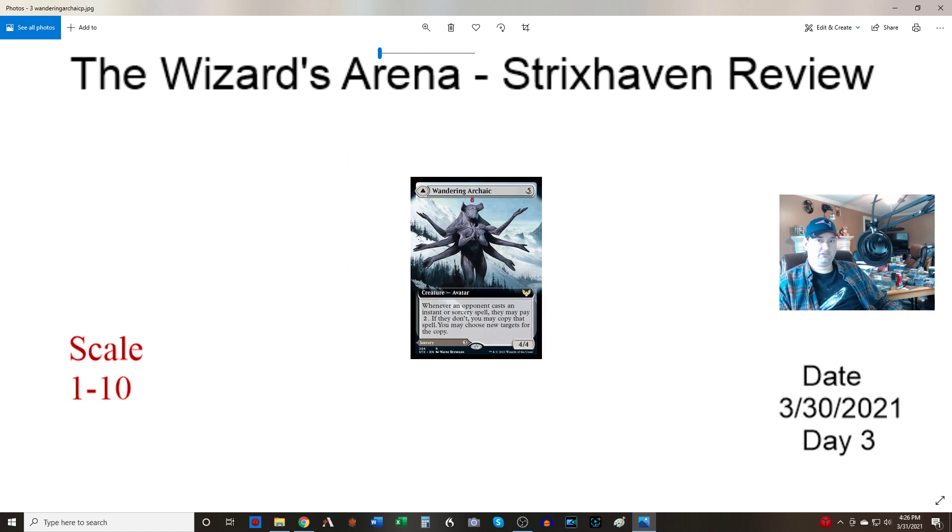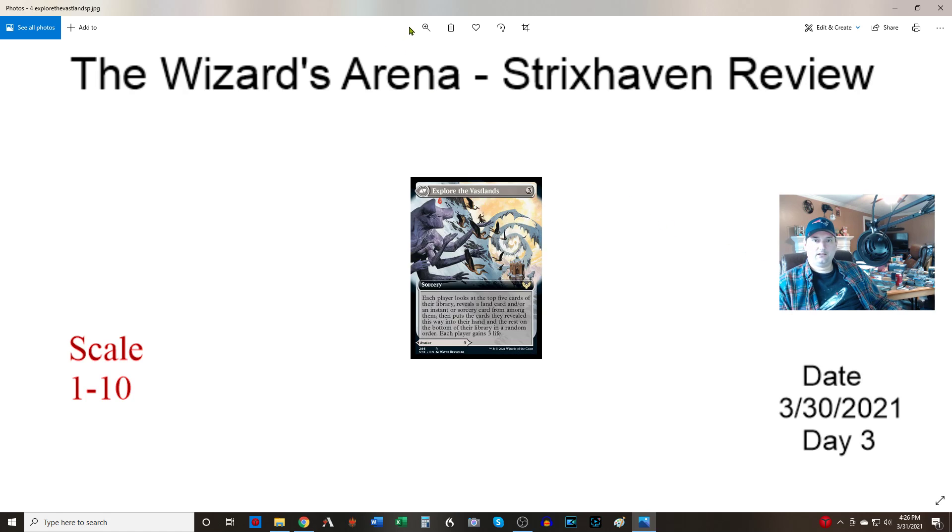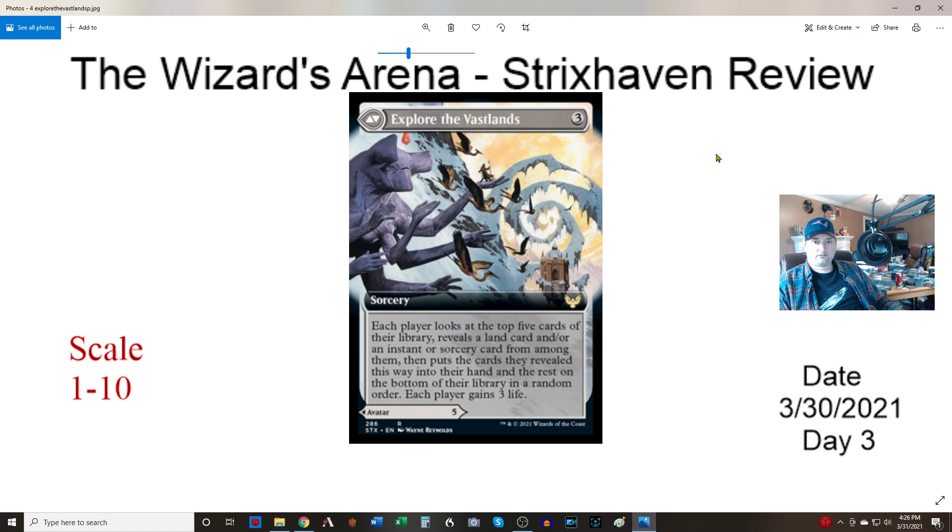And he flips. The flipside is Explore the Vast Lands — three colors. Each player looks at the top five cards of their library, reveals a land, instant, or sorcery from among them, puts those revealed cards in their hand, and the rest go on the bottom at random. Then everybody gains three life. The sorcery is something you cast when you're desperate and don't care what they get because you need to deal with a threat on the board. Not as crazy as the last card, but we'll give it a six.